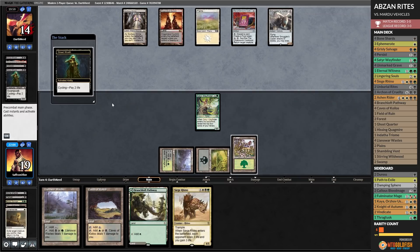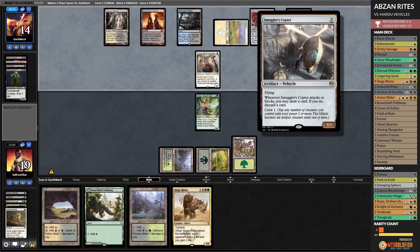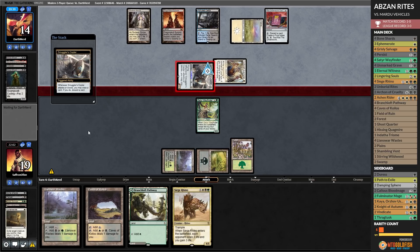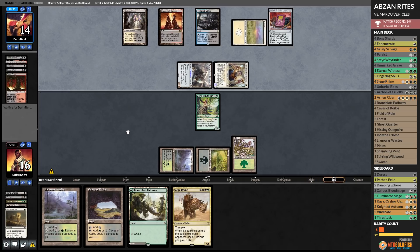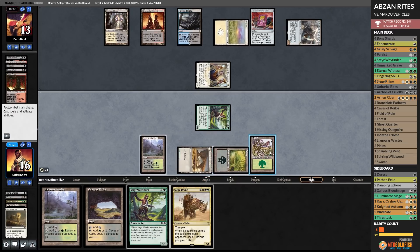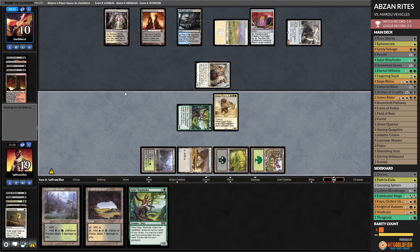We get to play a Siege Rhino next turn. Opponent cycles Street Wraith, Polluted Delta. Toolcraft Exemplar — that's pretty good because it lets our opponent crew the Looter Scooter and start filtering. Hits us, loots, discards a land — we take it. Only one card in hand, opponent passes. Pathway on white, hits ya down to 13. Rhino — down to 10. That's what we got for the time being — that Extirpate was huge for our opponent.